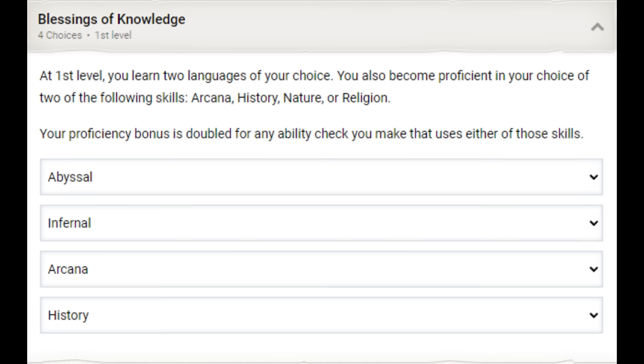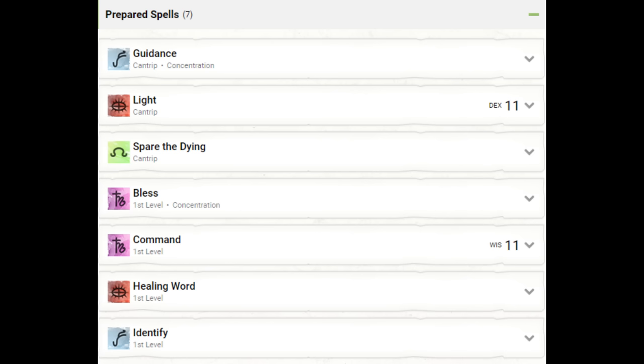With Blessings of Knowledge, we learn two languages — I've taken Abyssal and Infernal. And we get double proficiency — effectively Expertise — in two skills. Arcana and History are the obvious choices. We are now proficient in every single intelligence-based skill and we haven't gotten to our background yet. For cleric spells, these use Wisdom as our spellcasting modifier, which is only a plus one for us, so I wouldn't take Sacred Flame. Identify starts our journey into Rituals. For cantrips I'm taking Guidance, Light, and Spare the Dying — none rely on Wisdom.